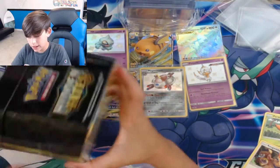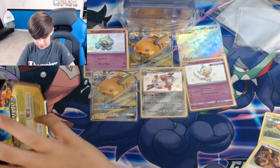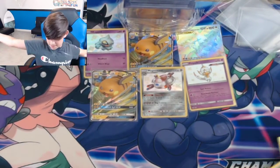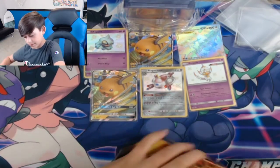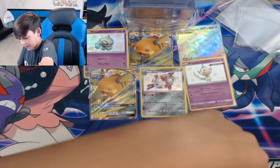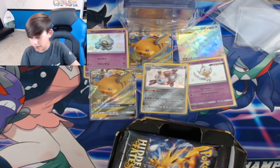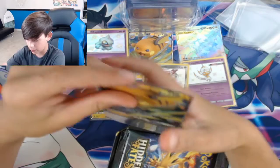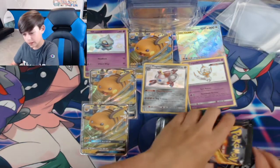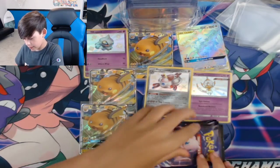We're in our last box — can we get something good, maybe like a Charizard? This box is so hard to open. There's the trash, the code card, and the Raichu to sleeve up. Let's get our four packs out and I'll shuffle for good luck. Charizard luck!